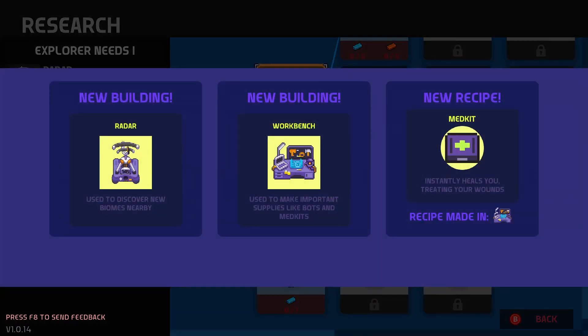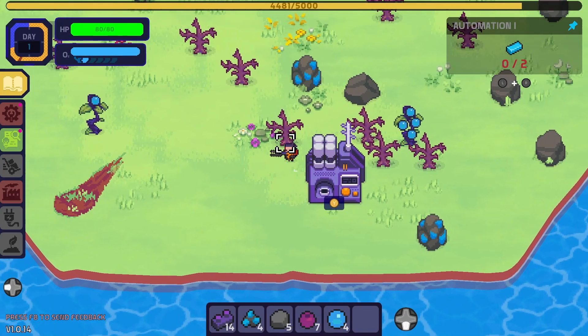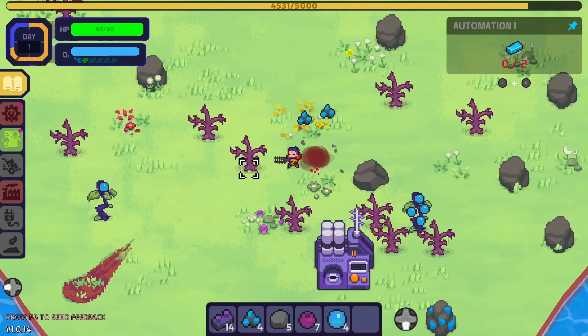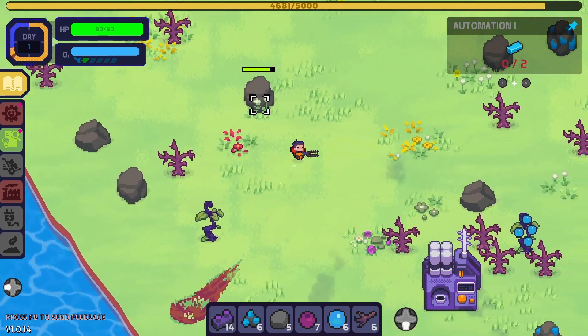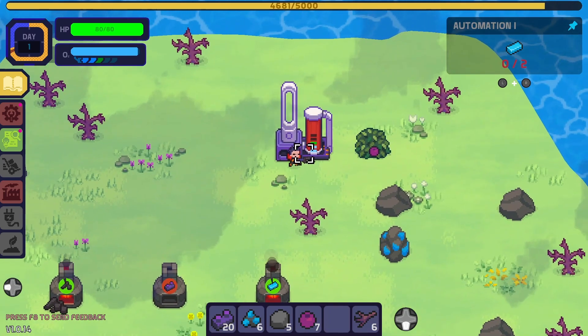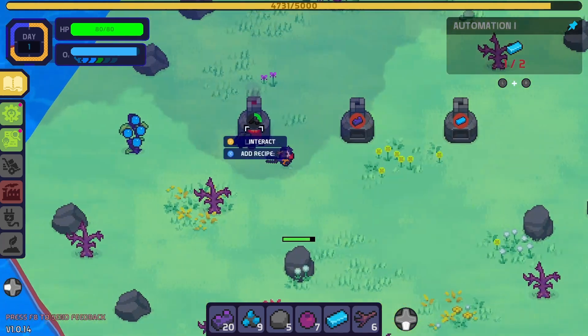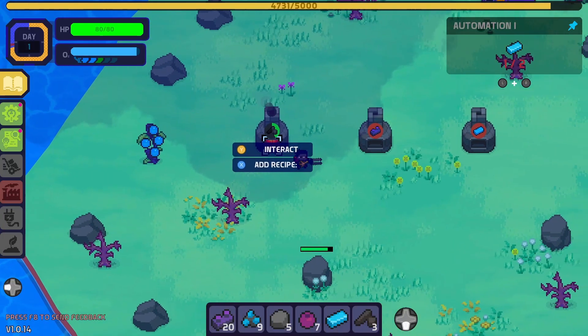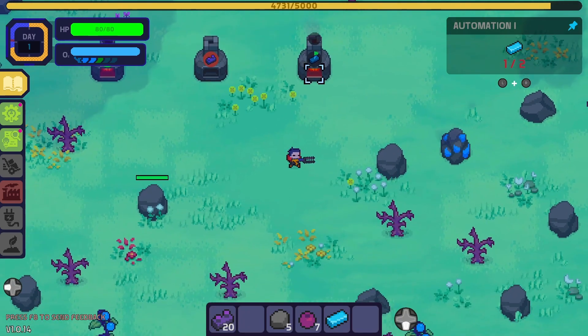Research. So the radar to discover nearby biomes, workbench to make bots and medkits, and medkits to instantly heal wounds. Let's go for automation next — you know, it's automation. Which means two of these. Need more charcoal. Might need to refill the oxygenator soon. I'm not sure how much this holds. One more of those. Charcoal. Let's keep putting those in — get one more bar out of it and we'll be good.